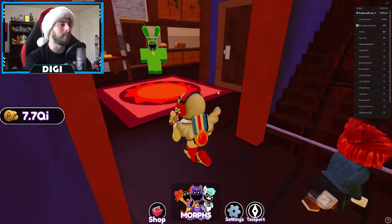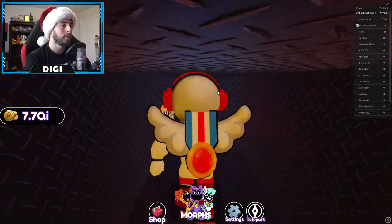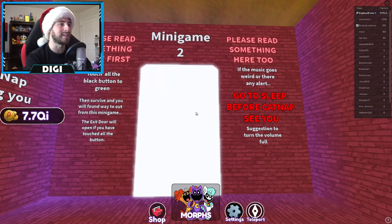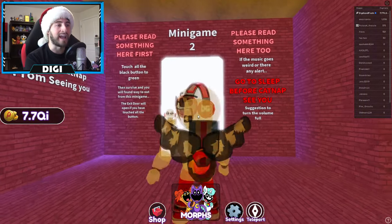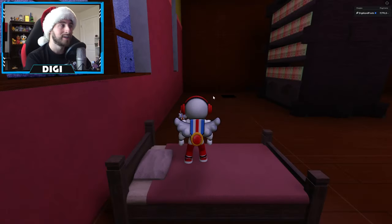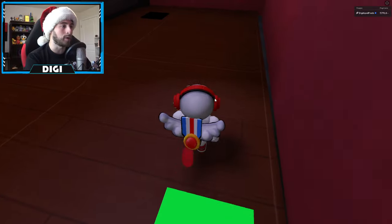Mini Game Two: same thing — head down to the basement, go over here, and mini game number two is on this side. What you've got to do is touch all the black platforms and turn them green while surviving Cat Nap's attacks. Once you're here you've got beds all around the map and these are the platforms — what you're trying to do is turn all of them on without dying.